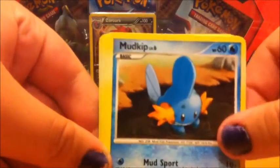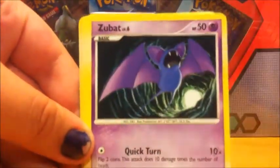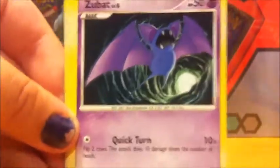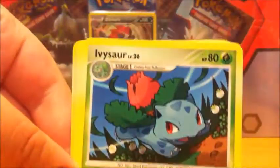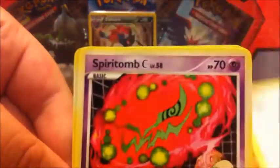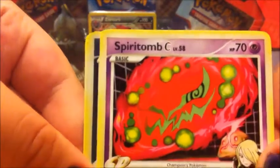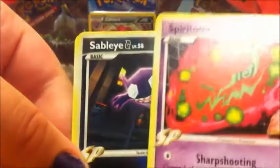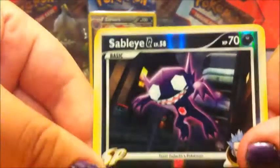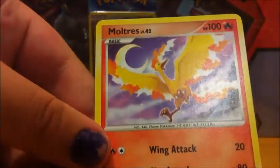Corpish, Mudkip, Zubat, Ivysaur, Barbaro, Spiritomb, Sableye reverse, and a Moltres rare.